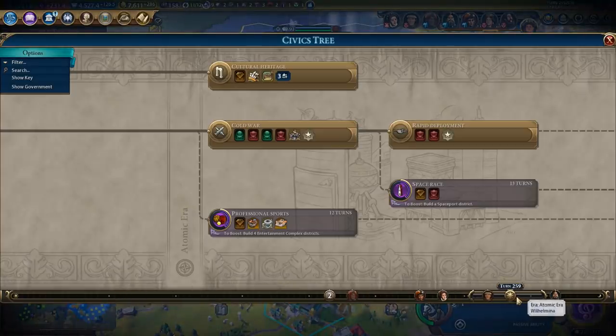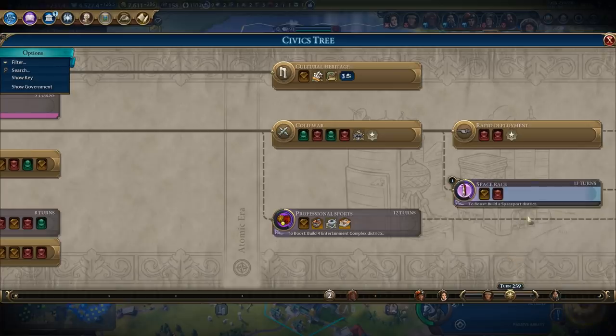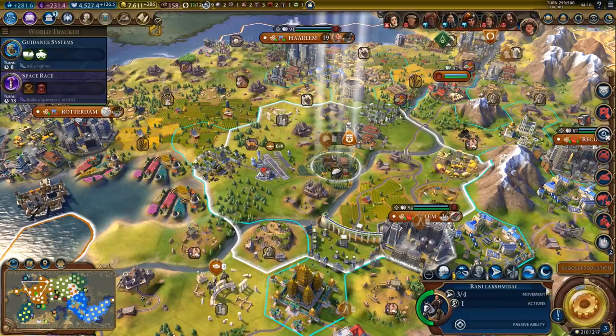What's our next civic research going to be? Well, we could go for space race - that makes sense, that definitely makes sense. Okay, let's do that then. That's 13 turns. We have no need to change policies right now.